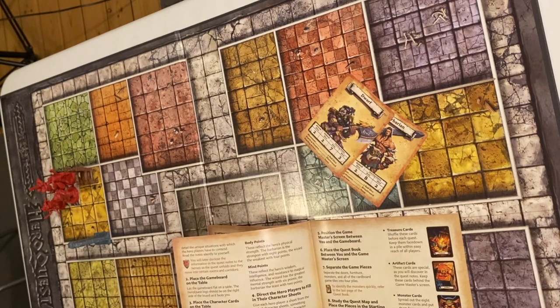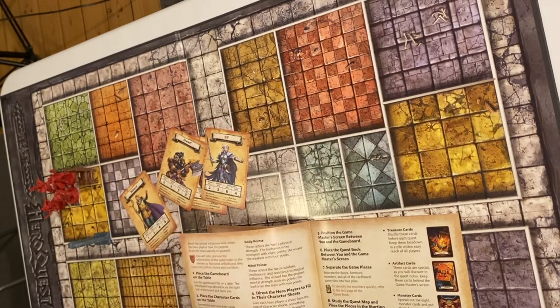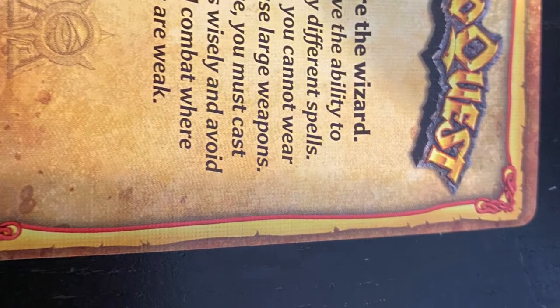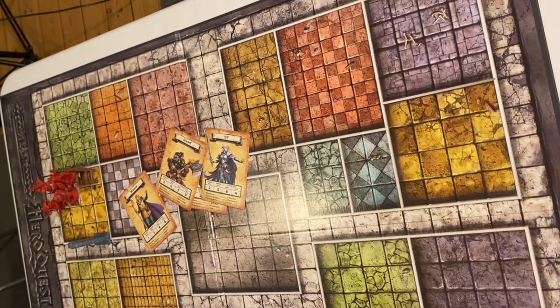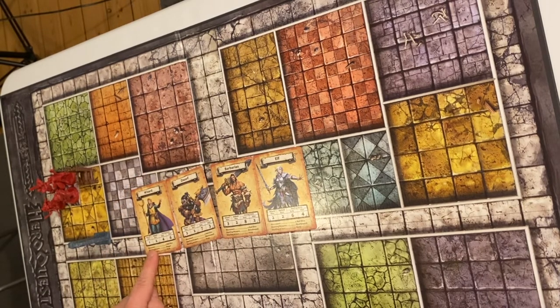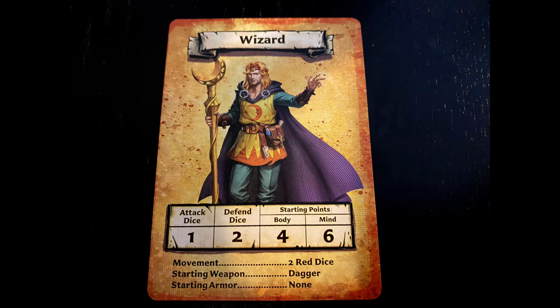And then we have the character cards: the Barbarian, the Dwarf, the Elf, and the Wizard. Spread the four character cards face up on the players' table. The number of dice and starting points for each hero appear on each card. For example, the Wizard has one attack die, two defense dice. His starting points are four body and six mind. His movement is two red dice. His starting weapon is a dagger, and starting armor is none.